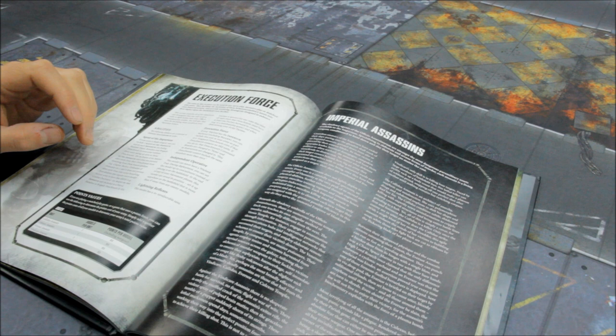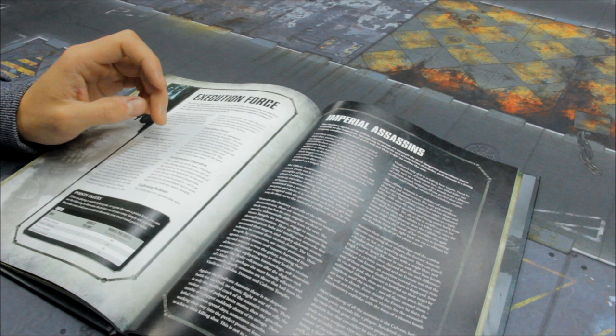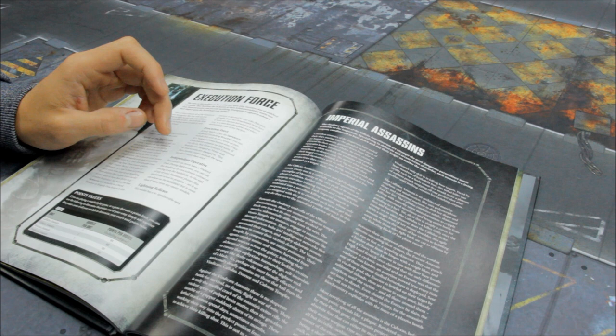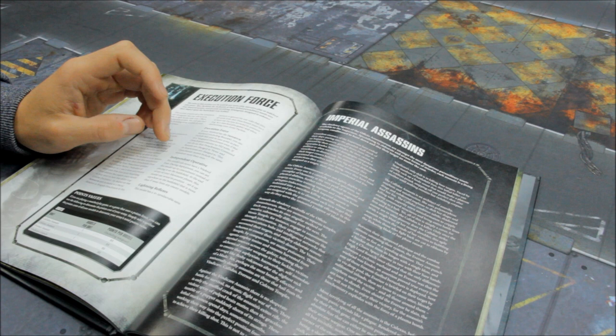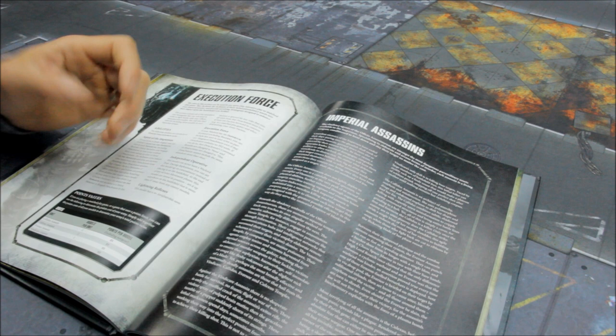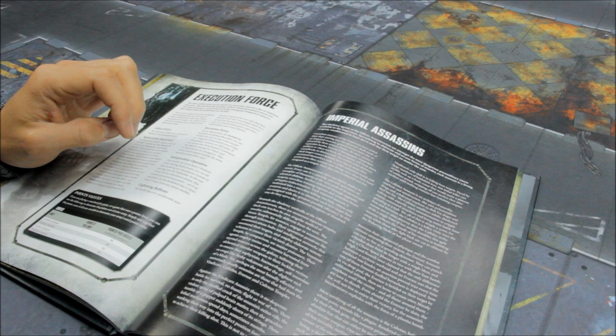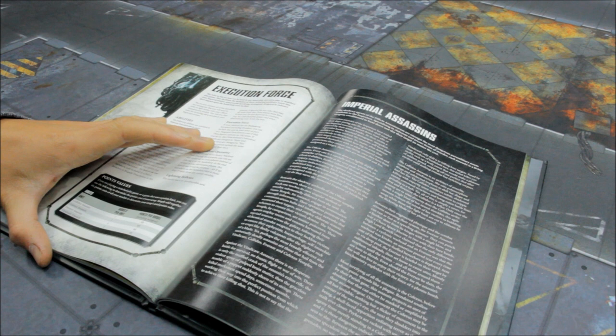Execution Force: if your Warlord has the Imperium keyword, excluding Fallen, you can include this unit in your army as part of a Vanguard Detachment, even if that detachment contains no HQ units. If you do so, that detachment's command benefits are changed to none, and its restrictions are changed to: this detachment cannot include the same datasheet more than once. Independent Operative: this model can never have a Warlord trait. During deployment you can set this model up in concealment instead of placing it on the battlefield. At the end of any of your movement phases — which is turn two onwards — this model can reveal its position; set it up anywhere on the battlefield more than nine inches away from enemy models. Lightning Reflexes gives the four-plus invulnerable save. The Culexus, Eversor, and Vindicare Assassins are all 95 points each, including all war gear — nicely just tucked below 100 points.